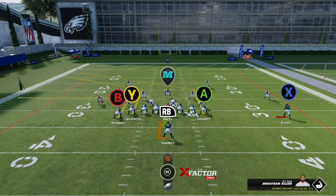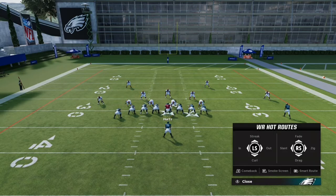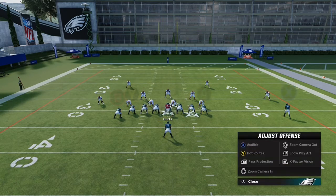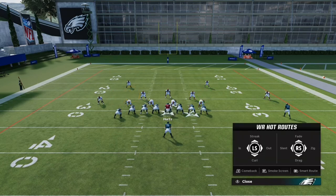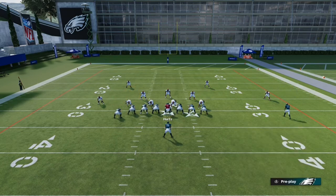Now we're going to go over the other three that are just as useful: the smoke screen, the smart route, and the comeback. Those routes are very useful, but the main eight are definitely what you're going to be using the most — but it depends on the play, as always.